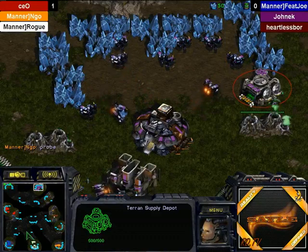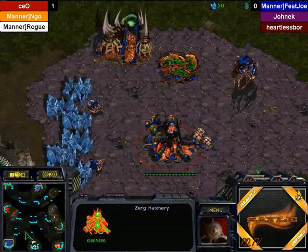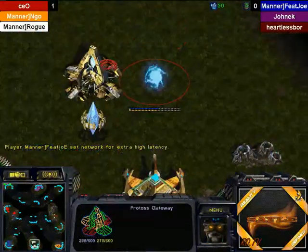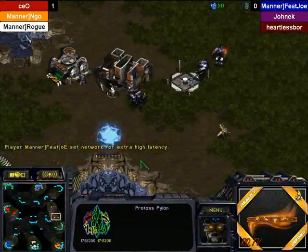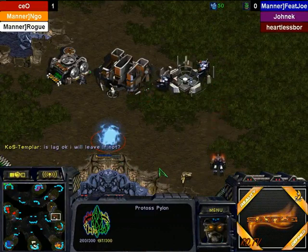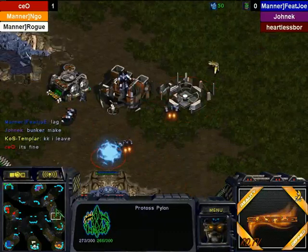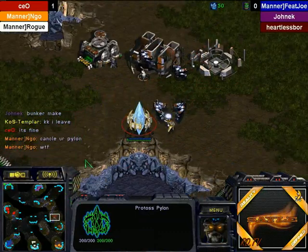It looks like Rogue and Feijo will be sharing this choke here, so they're gonna duke it out pretty soon — the 9-pool speed versus the 2-gate. Rogue is blocking the wall off with a pylon, but Heartless 4 has got 2 Barracks, so he could just lift and wall it off anyway if he wanted to. There's a little bit of lag apparently — CEO says it's fine.